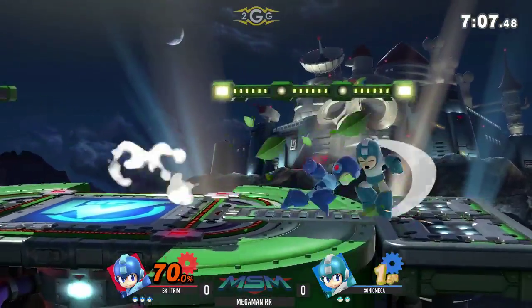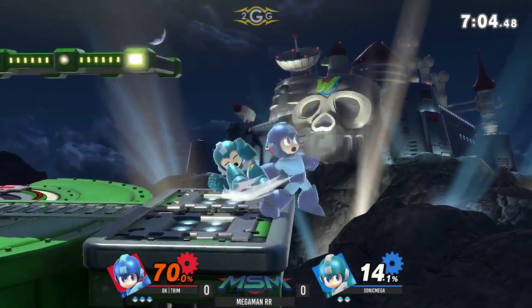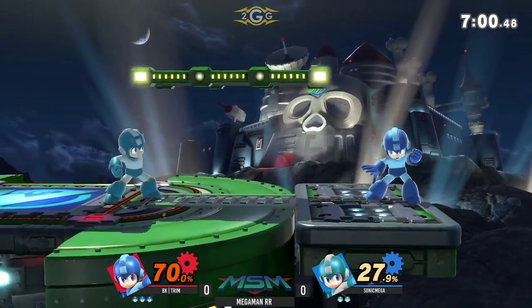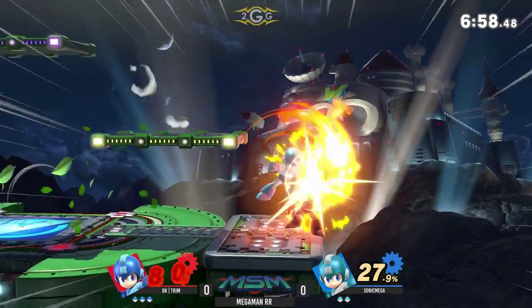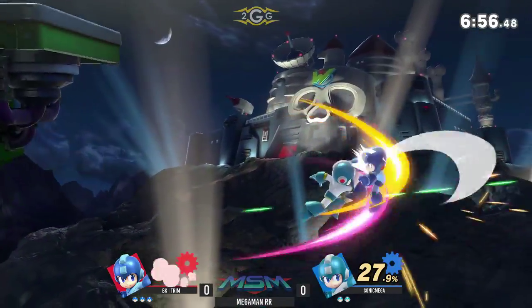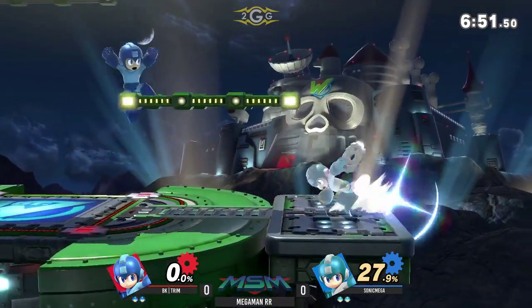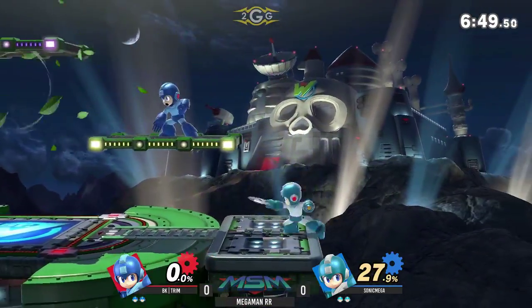Sending him to the skies. So right now, Trim — a lot of Mega Man players are so good at capitalizing on a lead. Trying to use that back air to go for an edge guard. But remember, Trim is leading right now, and a perfect parry from Sonic in order to get that edge guard off. Like butter — just dropping down there and taking him out.